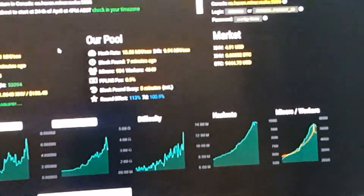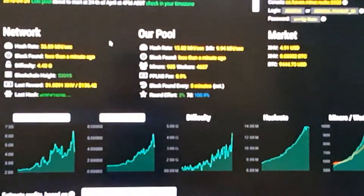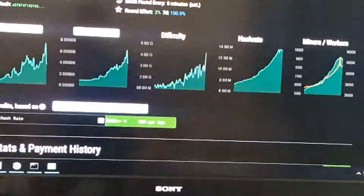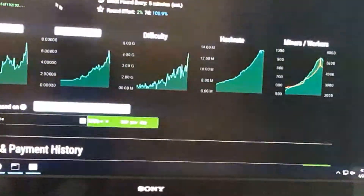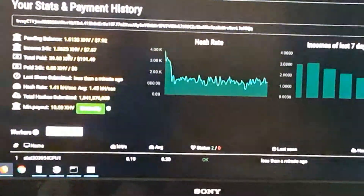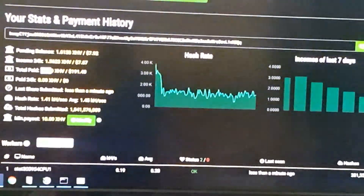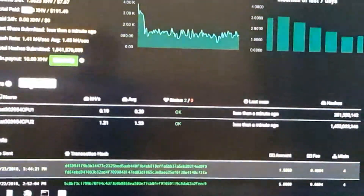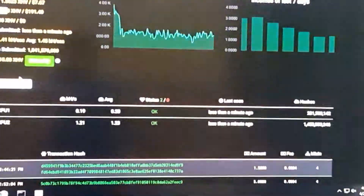Right now the price is just under five dollars. It uses CryptoNight Heavy — for those of you who did not watch my first video — and it seems to be the most profitable coin right now. As you can see, I got about 3040 Heaven here, so just under $200 for two weeks — about $100 a week with two RX 580s and my Ryzen 1600. It's fairly decent.